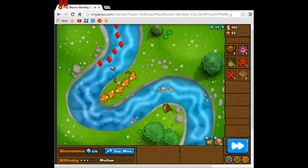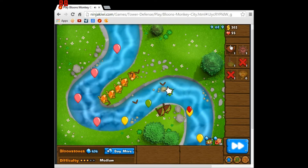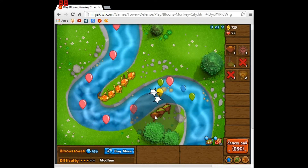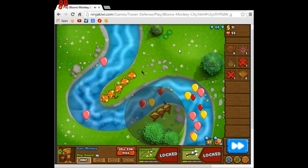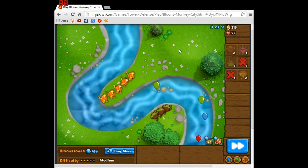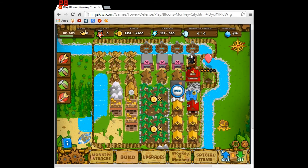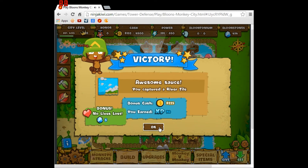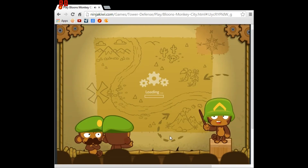It seems like there's a lot more Bloons this time, or maybe not that many more but some amount more. Because that whole 'looks like a big wave is coming' message appeared sooner than last time. Just throwing out some dart monkeys and some boomerang throwers, and that's fine - you don't need anything special to beat that level. I lost myself to capture the river tile, and there are so many river tiles, so many.